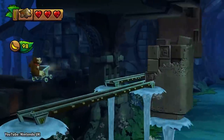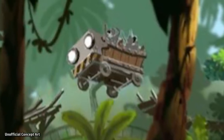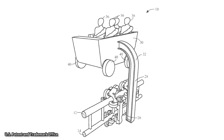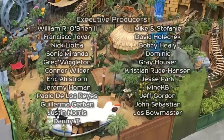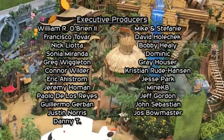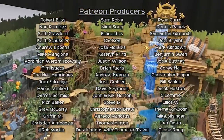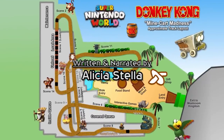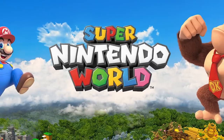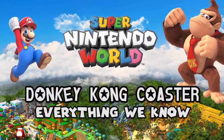Recreating the minecart levels from the Donkey Kong video games, Universal Parks are building a new type of roller coaster ride that will make it look like you're jumping over gaps in the track. Opening in 2024 in Japan and 2025 in Orlando, this new attraction will feature a totally unique ride system, and is also rumored to include detailed show scenes and animatronics. Here is everything we think we know about the Donkey Kong roller coaster for Super Nintendo World.